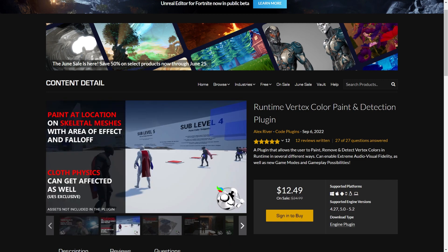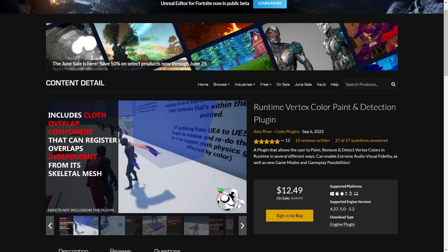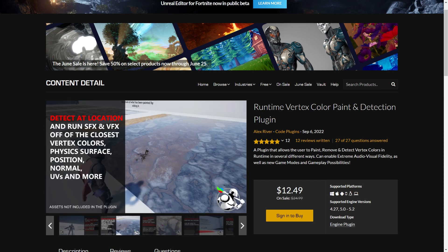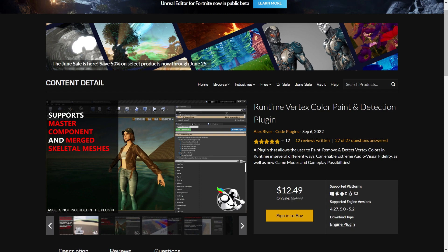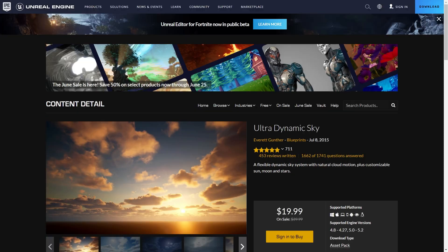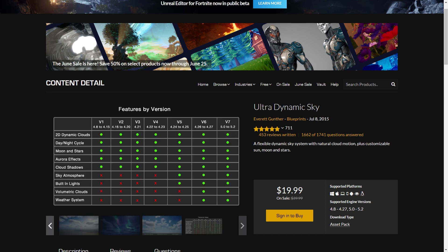And then we got the Runtime Vertex Color and Paint Detection plugin. Really powerful plugin with many many uses. You should check it out — it has a good sample project that demonstrates most of the uses. And we got UltraDynamic Sky on sale. If you want easy integration of weather and sky, this is the one to go. It has many reviews, is still supported and gets updated. Definitely a top recommendation.